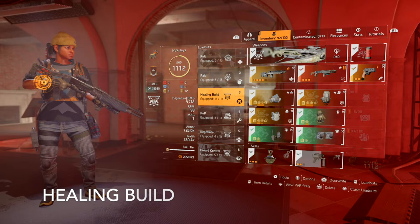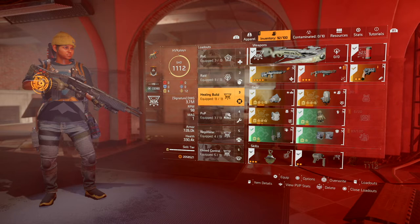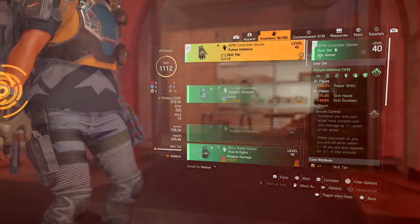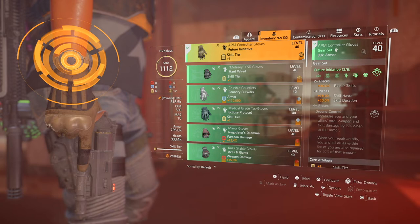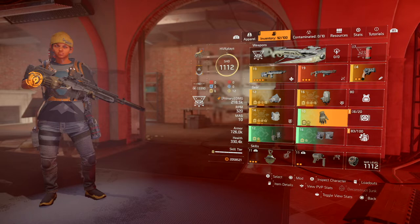You have to have a healer. Once again, you've got to have that Sweet Dreams. This build can be run many different ways — I've seen the chest piece have Emphatic Resolve. For me, I like survivability, so on my backpack I run Safeguard, and my weapon has Reformation on it, which grants 30% skill repair on headshots. Of course you have the Future Initiative set — three piece, four piece, however you want it. Just have a skill healing build on your team. I'm not saying this is the best healing build in the world; I'm saying just have one.